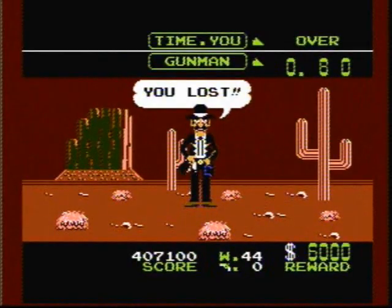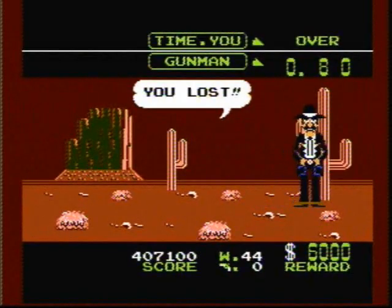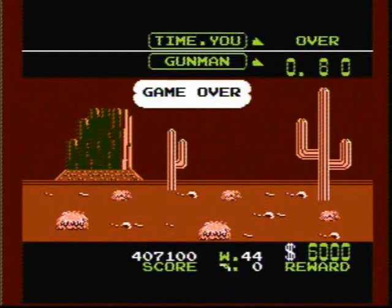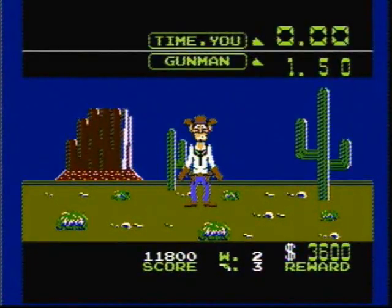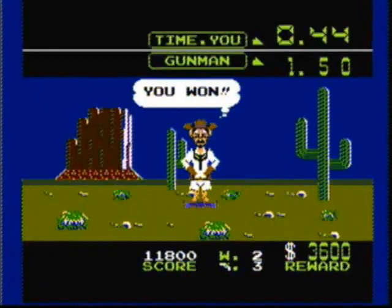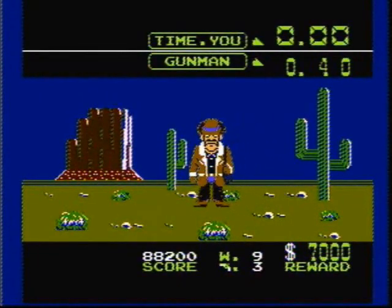In Game A, One Outlaw, the object of the game is to get the highest score by shooting the Outlaws as fast as you can before they shoot you. If you get shot three times, it's game over. At the top of the screen is the time it took you to pull the trigger, and below that is the Outlaw's time, which can vary anywhere from one and a half seconds to four tenths of a second.